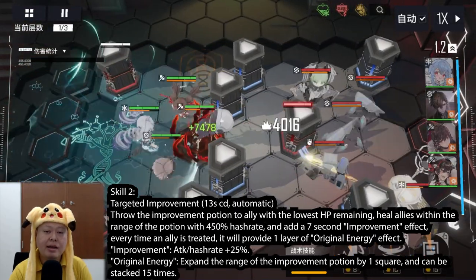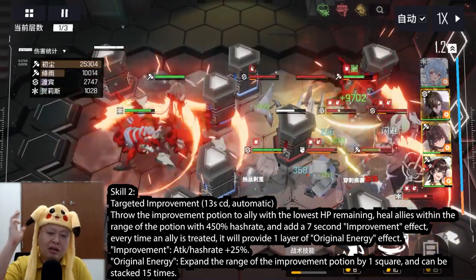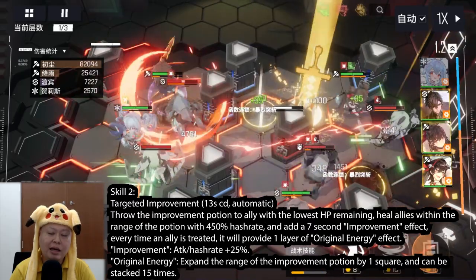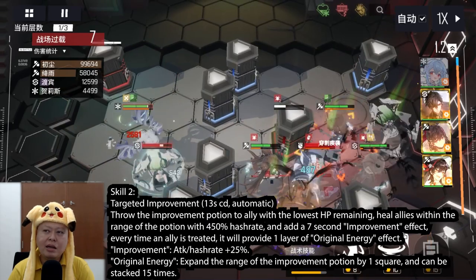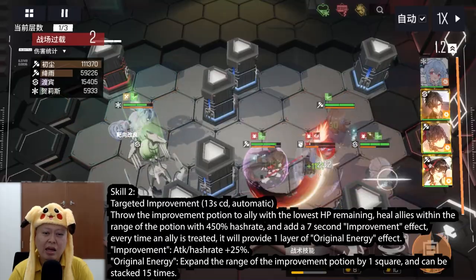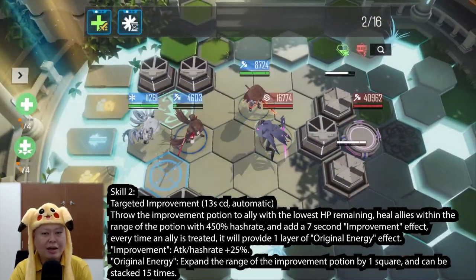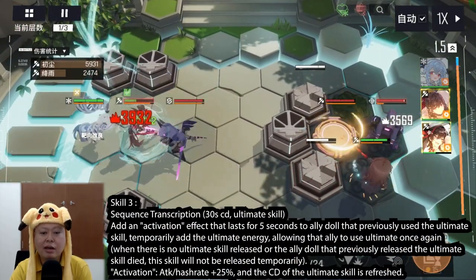The original energy expands the range of the improvement potion by one square, stackable up to 15 times — so basically the more she uses skill number two, the wider the AOE heal will be. Her heal is AOE and the healing amount is decent; without any fancy buffs the heal can reach around 10k HP. Because of the second skill, she can actually be used as the one and only healer in the party.